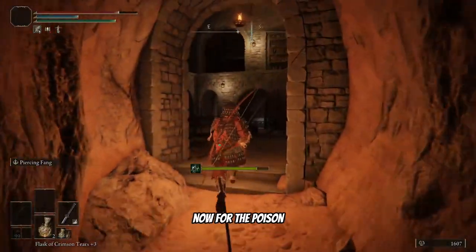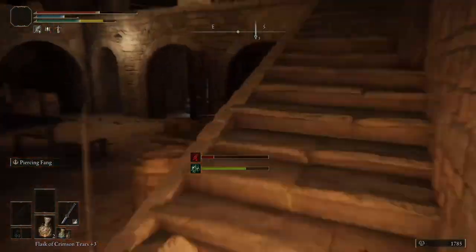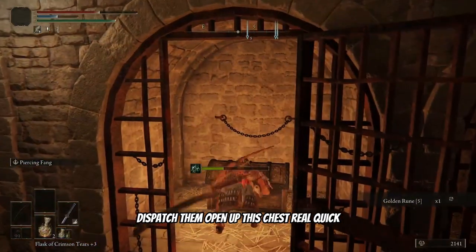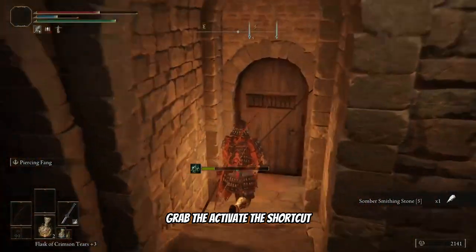Go for the poison kill on this dude — there's gonna be two more. Dispatch them, then open up this chest real quick and grab that. Activate this shortcut.